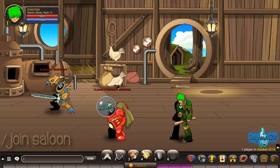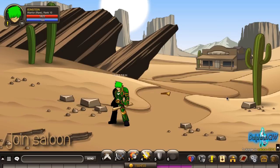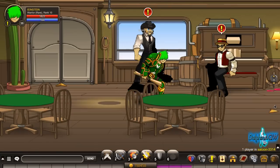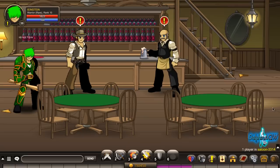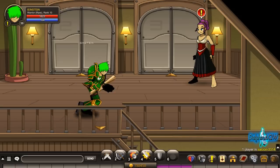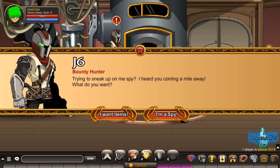To get the coordinates, type in /join saloon and follow me to J6. Go up, enter the saloon, then go up the stairs and go to the number three room and speak to J6.